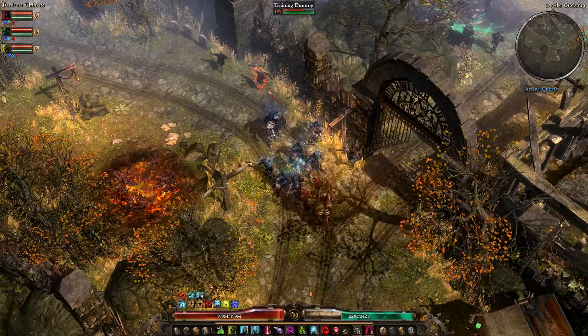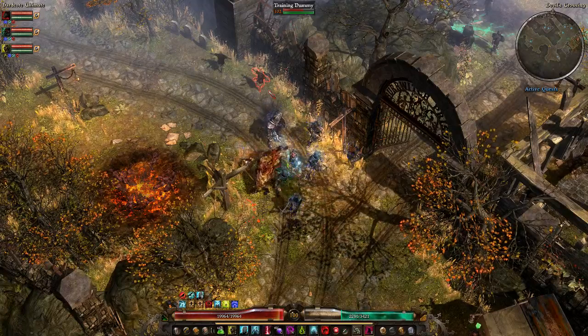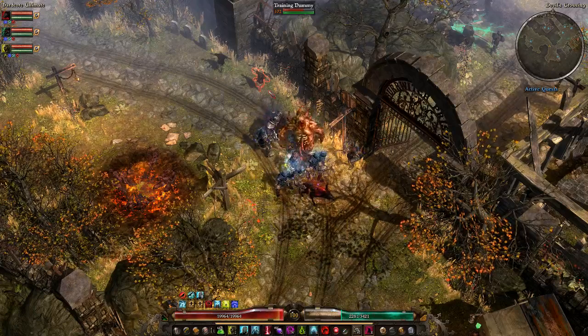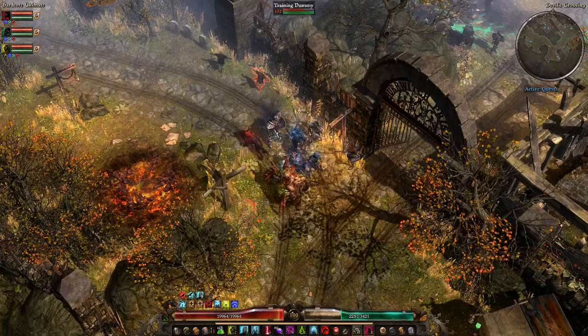The reason this is a Rainbow Summoner is because it does virtually every damage type. In fact, the only damage types not really represented in this build are Aether and Bleed. The most dominant damage types are Fire and Chaos, but as you will see, just about everything is in there to a certain degree.